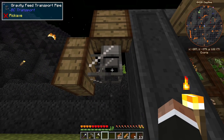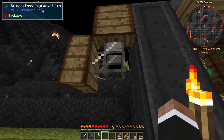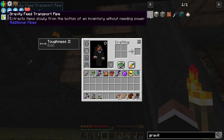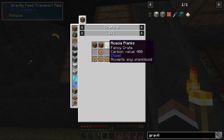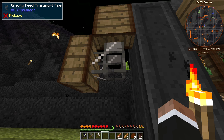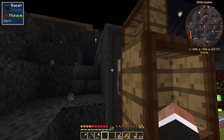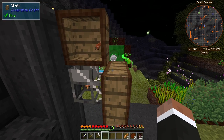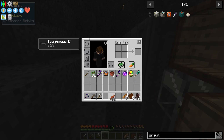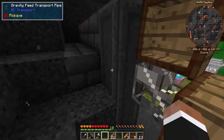I crafted some BuildCraft stuff — we now have a gravity feed transport pipe which has a built-in engine. The engines are really easy, no redstone or anything. You just give it gears and planks. If we demonstrate this: you put something here and it pulls. It's a lot faster than just the regular engine but you need to pull from the bottom.